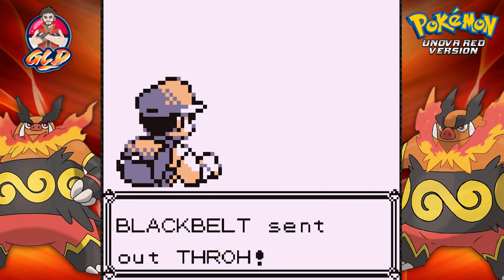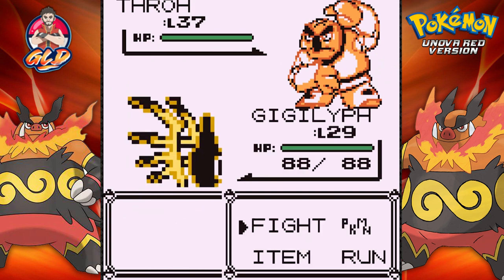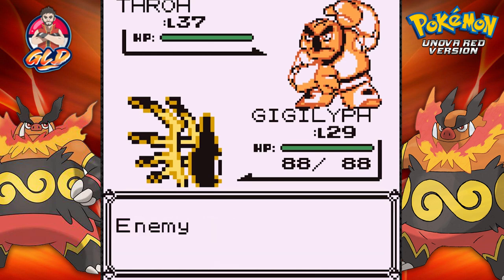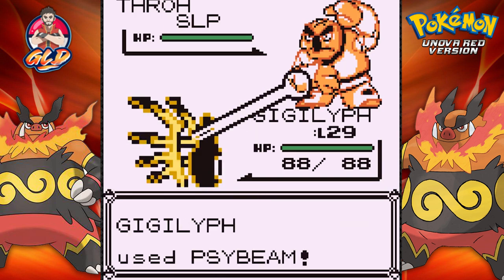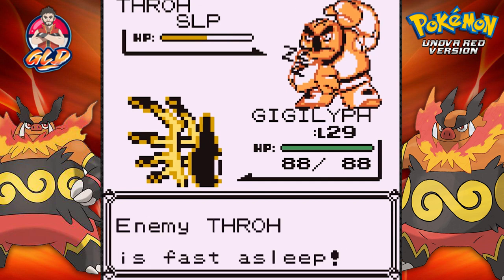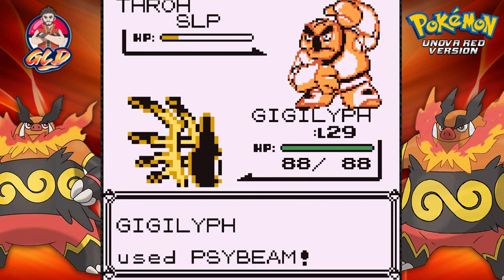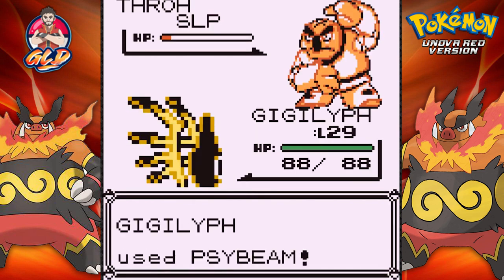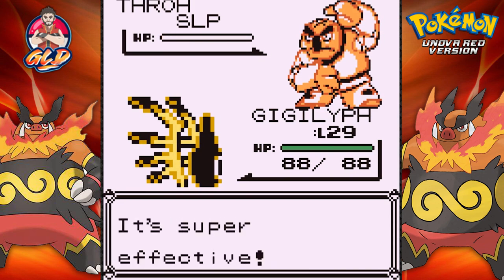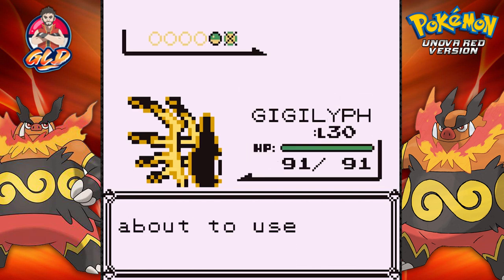Taking on a Black Belt — oh wow, he's got a Throh and a Sawk — holy crud! Let's put this guy to sleep so we don't get hurt too much. Let's go for a Sidebeam — super effective! He survived and is confused. I did not expect Sawk and Throh to be the two Pokémon he has; this guy has some defenses. One more hit — level 30!